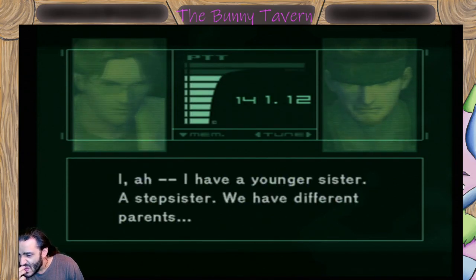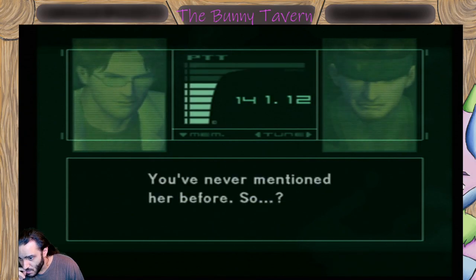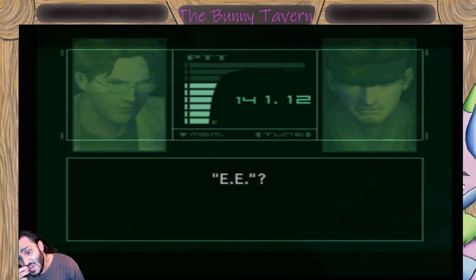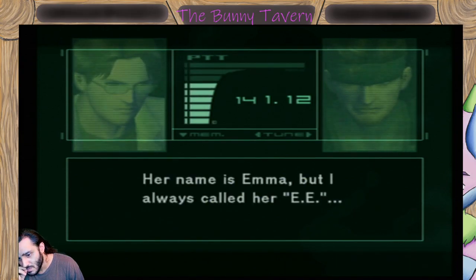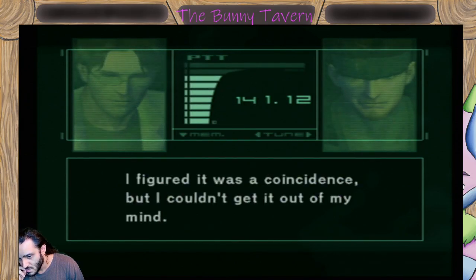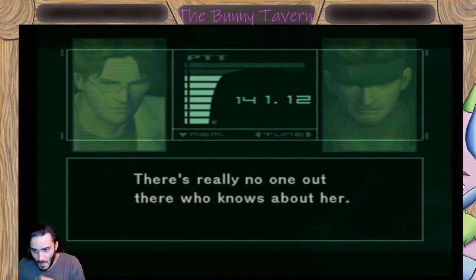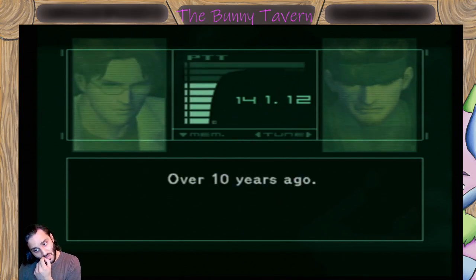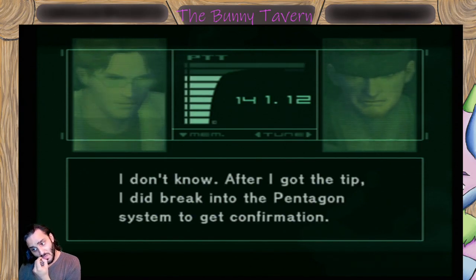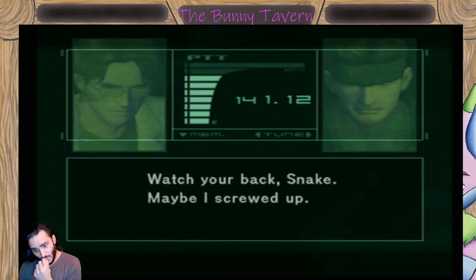I have a younger sister. A stepsister. We have different parents. I only knew her for two years. You've never mentioned her before. The sender of the tip was E.E. Her name is Emma, but I always call her E.E. Emma? Emmerich? Yeah. It just caught my eye, you know? I figured it was a coincidence, but I couldn't get it out of my mind. There's really no one out there who knows about her. When was the last time you saw her? Over ten years ago. You think it's a trap to lure us out here? I don't know. After I got the tip, I did break into the Pentagon system to get confirmation. Watch your back, Snake. Maybe I screwed up. I've got a light-equipped USP. I can take them on now. There's no ammo, but it takes a 9mm, just like the Marines M9. I'll find those somewhere around here. Don't raise too much racket with that thing.